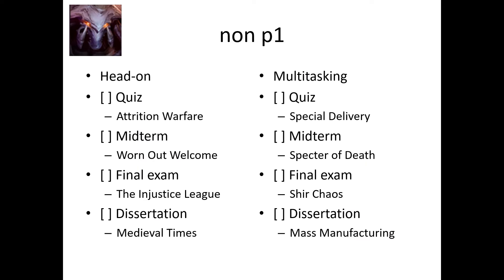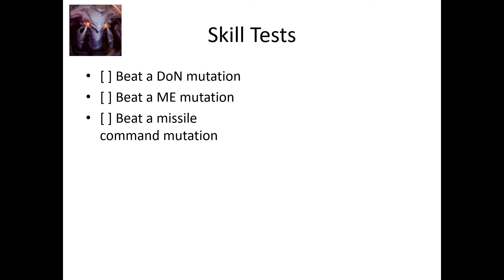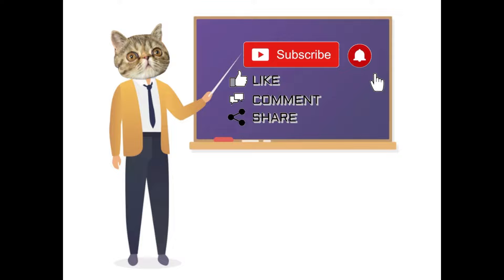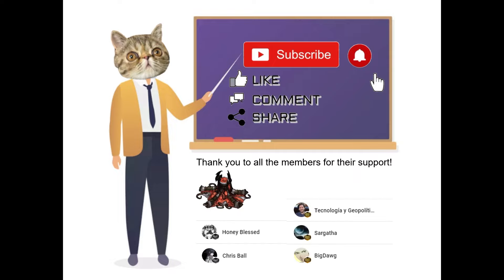Here's a summary of the tests — this is for non-P1, this is for P1, and these are the skill tests. Remember that you can use any prestige for the skill tests. And that's it for this video. Like and subscribe if you want to take on the challenge. Share this with your friends who are Zagara mains and see how many of these challenges they can do. Thanks to all the members who are supporting me. If you would like to join the squad, click the link in the description below. And while you're here, why don't you check out the tests for Abathur?